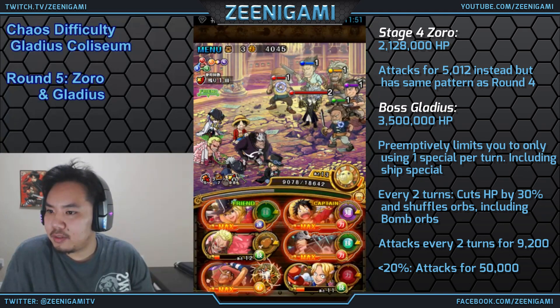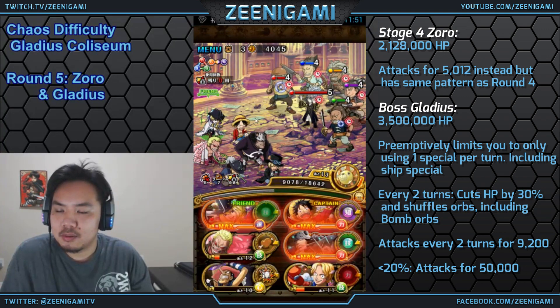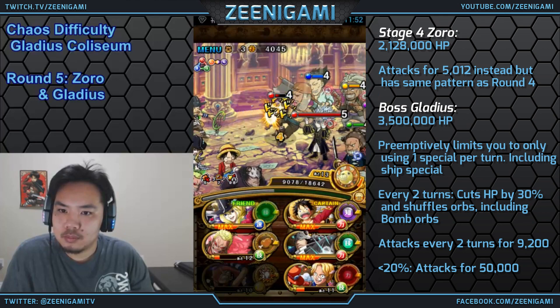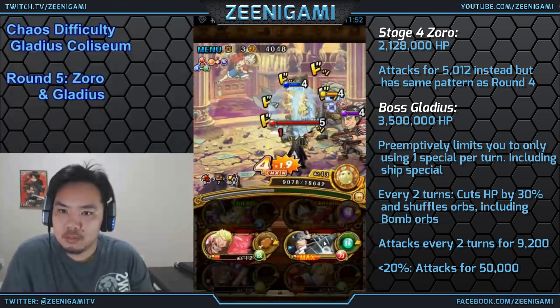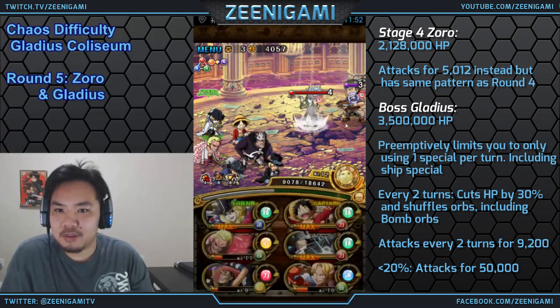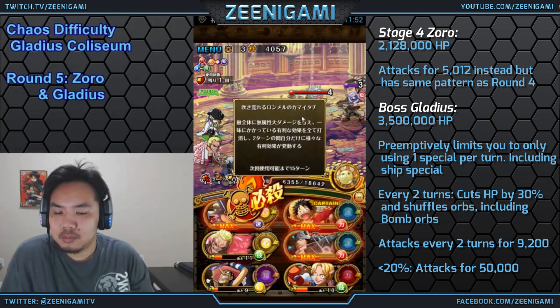Gladius has 3.5 million hit points. He'll preemptively limit us to using only one special per turn — this is a new debuff you'll see on the upper left side. It tells you how many specials you can use per turn, and this includes the Ship Special. So if you use the Thousand Sunny special or any other Ship Special, that counts as the only special you get to use for that entire turn. We're going to use Golden Pound Usopp on the first turn to kill all the guys on the outside. Those guys have high hit points, low hit points, high defense, and they will bind whatever type they're weak against — just use your combo hits to take them out. They have 5 hit points each.